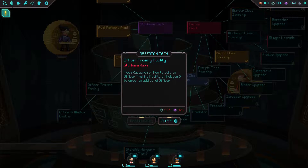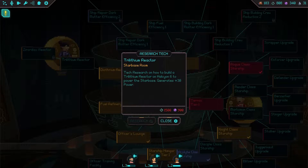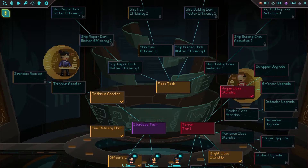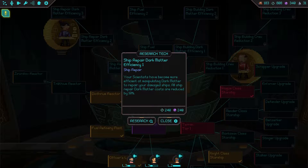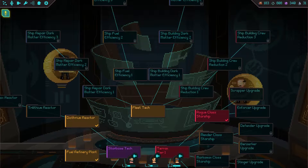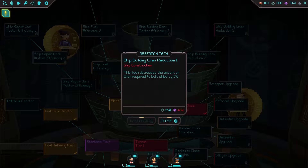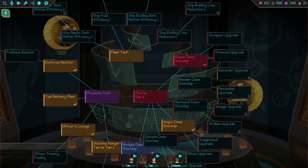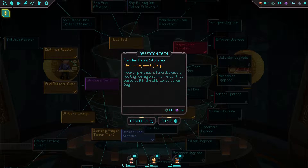Officer training facility tech research would unlock additional officers, but it's really expensive so we'll hold off. Trilithium reactor tech would generate 30 power — also really expensive. Ship repair dark matter efficiency: scientists have become more efficient at manipulating dark matter, reducing all ship repair dark matter costs by 10% — that could be really useful. Ship fuel efficiency and ship building crew reduction — decreases crew required to build ships by five percent. Mender class engineering ship — let's go ahead and research that one.